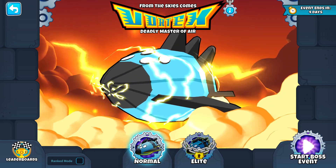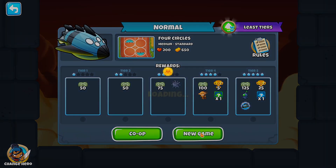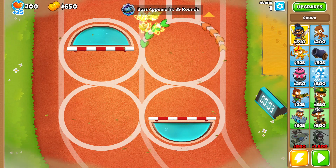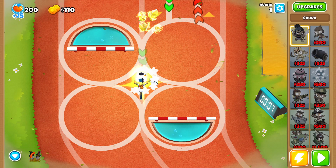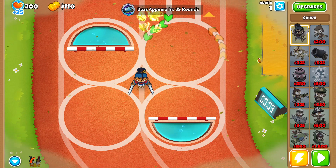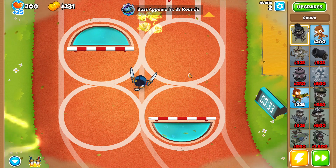Yo, what's going on dudes, we're back with another episode in our full BTD6 playthrough. In today's episode we'll be taking on another boss event, specifically a Vortex because that's this week's boss. For our hero we're going to be using Soldier for this event because we don't have Benjamin unlocked yet and we don't have the free dart monkeys, so we might as well start off with Soldier because he should be able to carry us for quite some time.